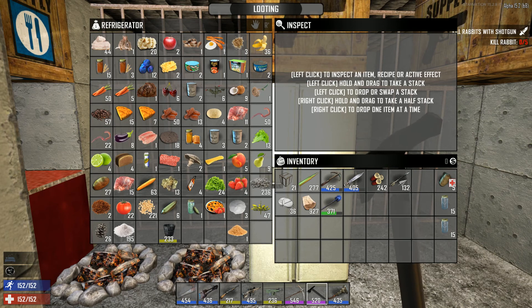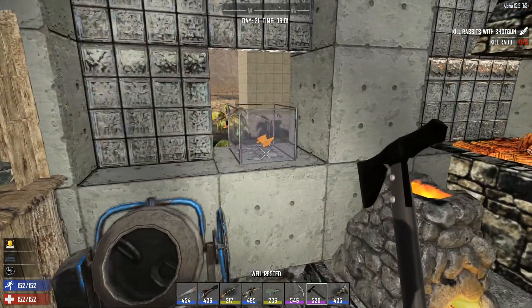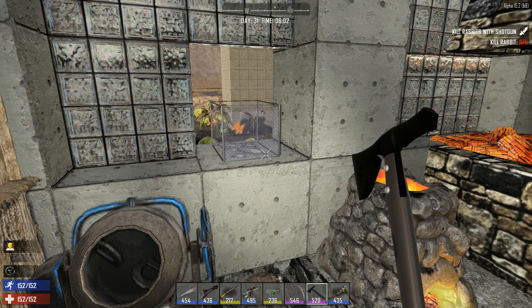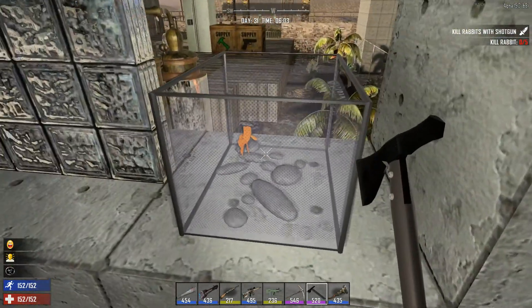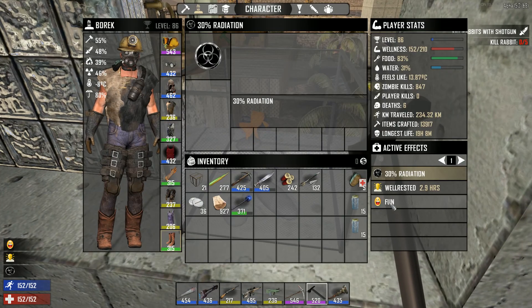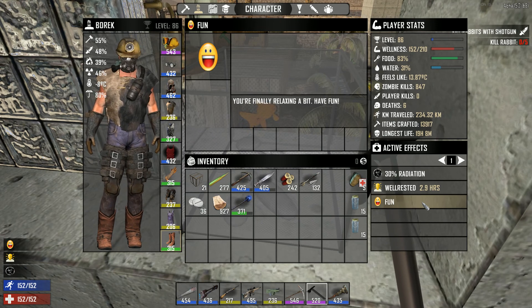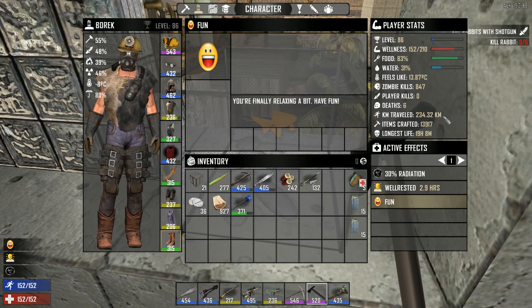Our strawberry cake is in here but we're not eating that just yet. What else increases sanity? The aquarium, for instance — you just need to be close to a fun block, within two blocks. And look at that — happy face, well rested, fun! Finally relaxing a bit. That's fantastic, though radiation does lower my sanity and water level is dropping like crazy.